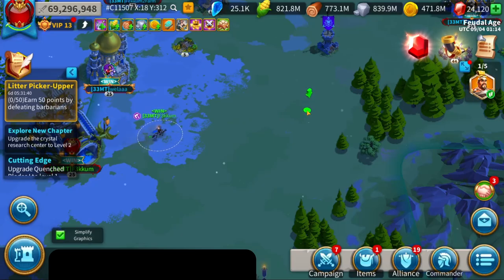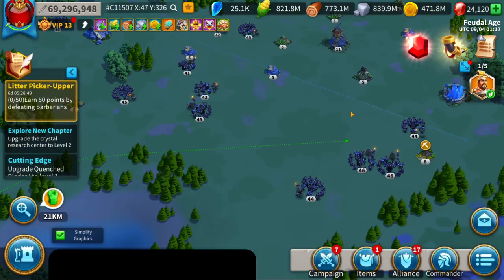When I'm out barb hunting, forts, or anything PvE, I always use a peacekeeping commander. It saves you a lot of AP down the road, especially if you're chain barb hunting. It's going to cost less AP to kill that barb, plus all the other barbs you pull in are going to be free, so you can actually barb hunt for a while.